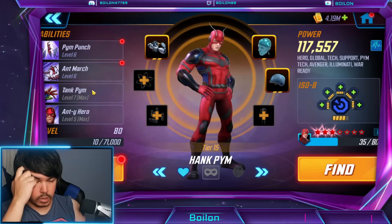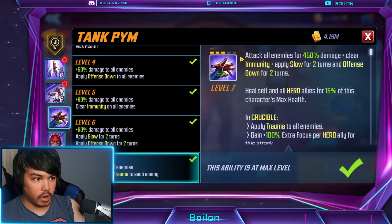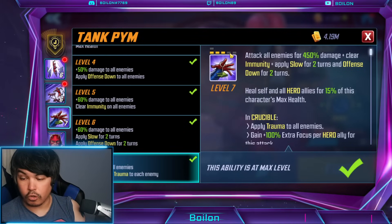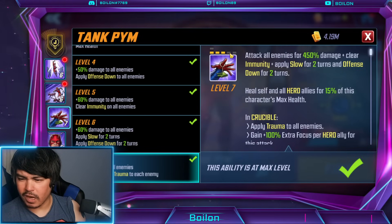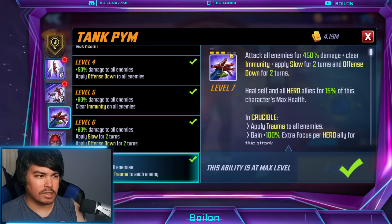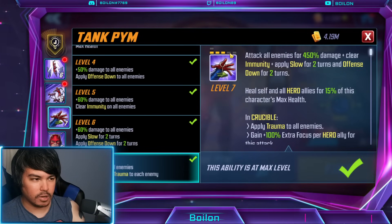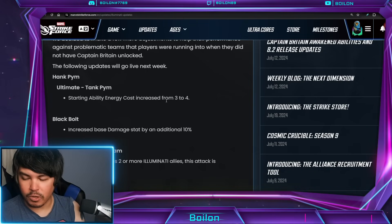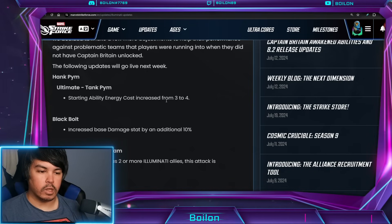Because I do have him upgraded actually, so it's going to be a maximum of — you're going to be able to do this on turn two rather than turn three, or other ways that they get energy. I'm not an expert on Illuminati turn order, but he should be able to do this one turn earlier. And Hank Pym is actually a pretty good character — we're going to talk about him in a little while.